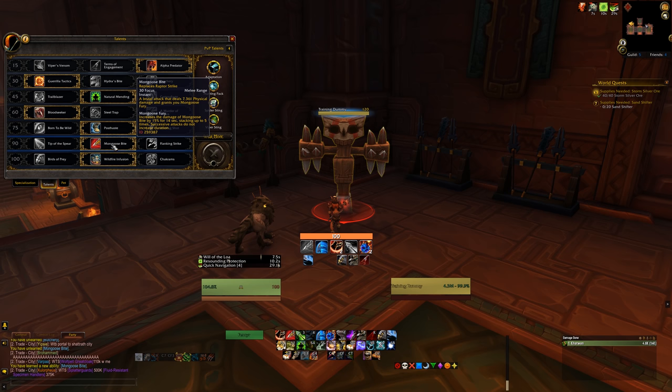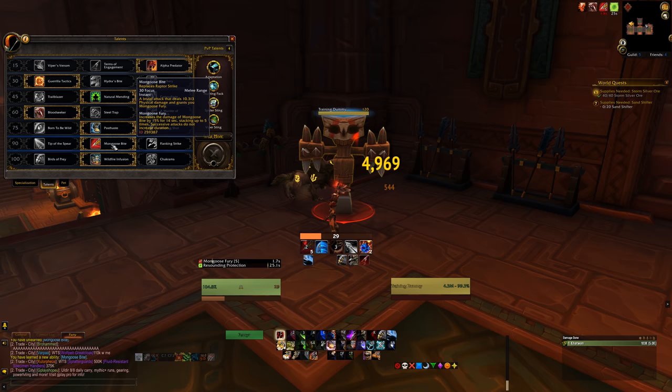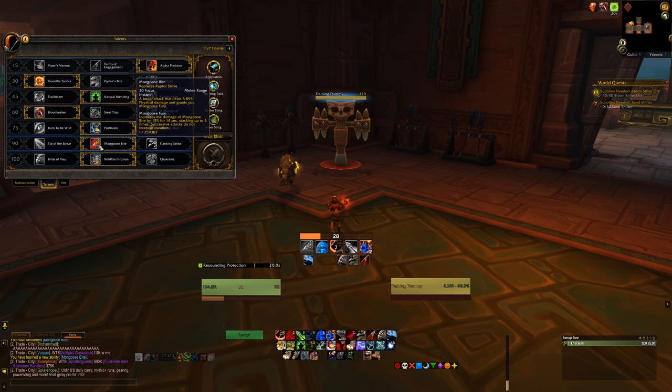Mongoose Bite still works much like the Legion version — it replaces your Raptor Strike, and each Mongoose Bite increases the damage of subsequent Mongoose Bites by 15%, stacking 5 times. Generally, this is something you'll plan a bit, in comparison to the simple filler use of Raptor Strike — stack up that buff quickly and use it as much as you can, because even though it stacks, the duration does not increase, so you have to make quick use of those Mongoose Bites during that time frame.